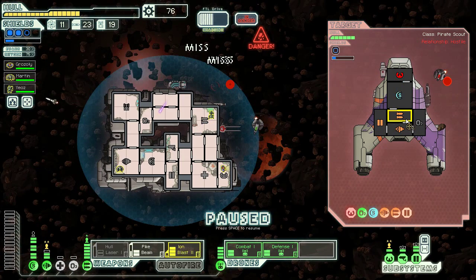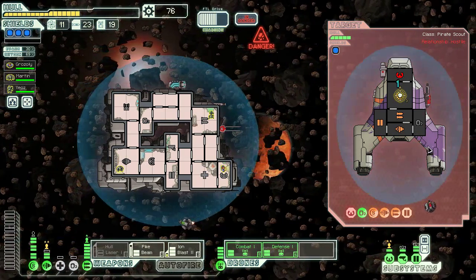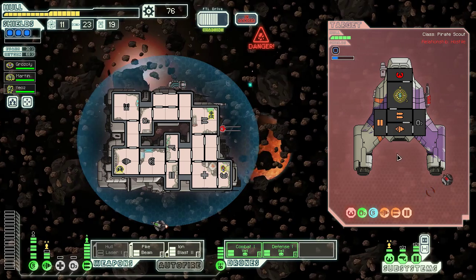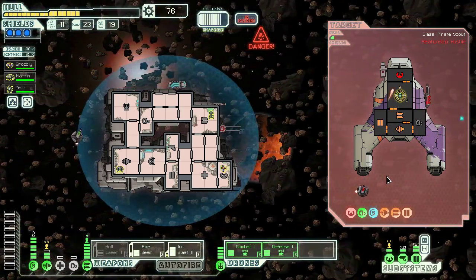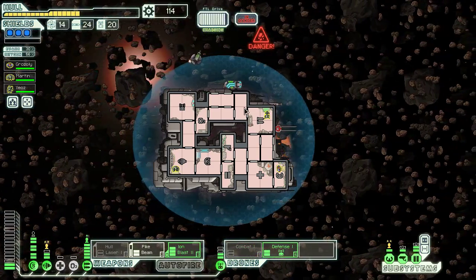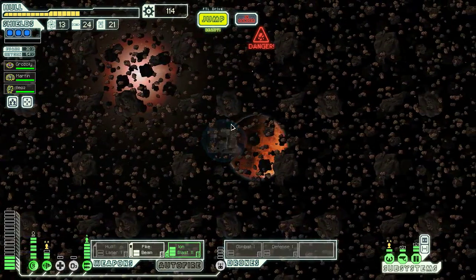I could possibly let the asteroids do the rest of the work here, but I need to get more ion shots in. Two drones at the same time. So close — they'll die from something else. 38 scrap, and all you have to do is wait for more asteroids to come in. There's another distress beacon we may be able to hit, but the store is a little more important right now. We have 114 scrap — we can actually do something at this store.